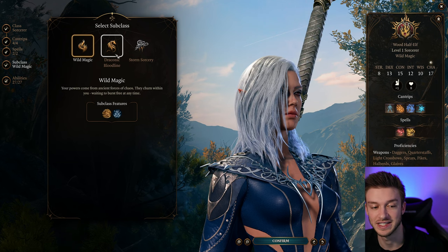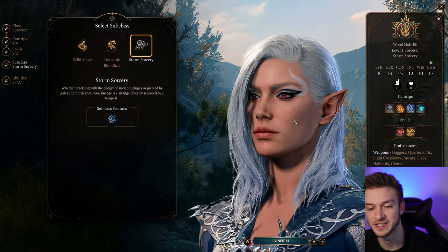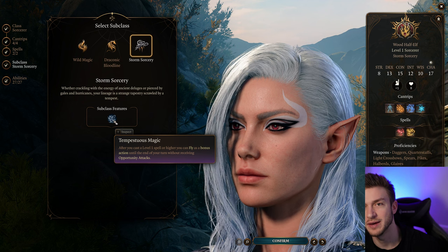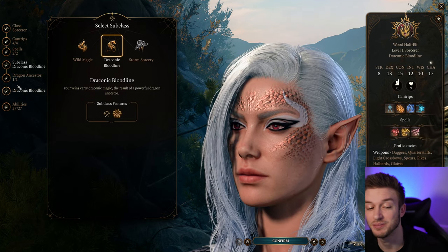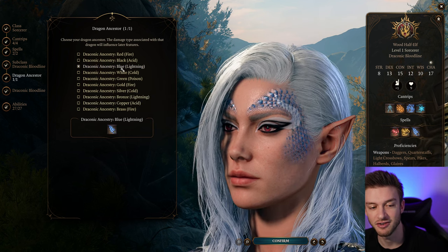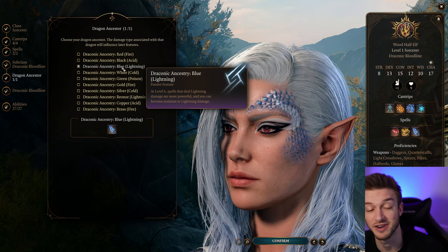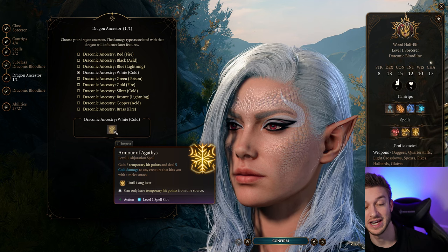For our subclass, there are two really great options. Storm Sorcerer is nice because we get the ability to fly really early on in the game, which can be extremely useful for positioning and you don't get hit with Opportunity Attacks. This can help with survivability. But the Draconic Bloodline is very powerful as well. I really like the blue one — Witch Bolt is not the best spell, but you're going to increase lightning damage later on, so that's very effective. And I also think the White Dragon with the Armor of Agathus is pretty great.